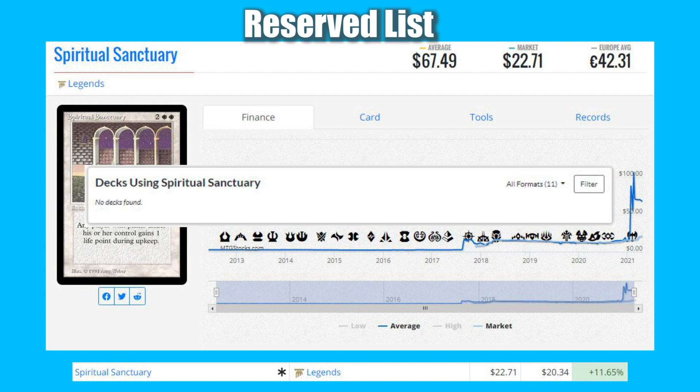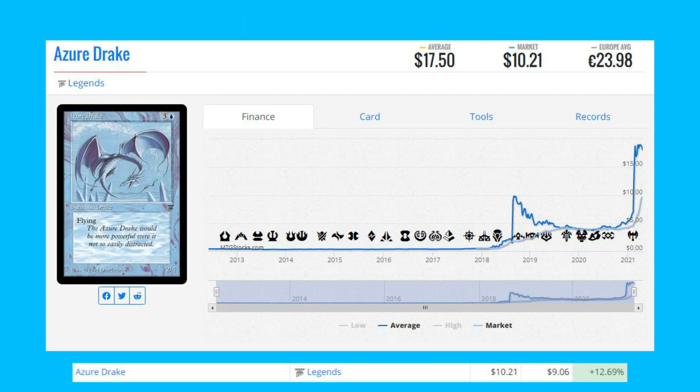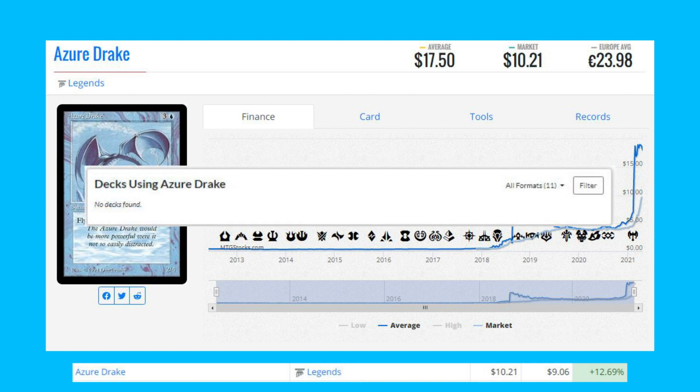Spiritual Sanctuary doesn't have any registered decks I found that are using it, but if you know of any casual decks that use it, let me know. The next card is Azure Drake from Legends — another card from one of the Four Horsemen sets, up 12.69% from $9.06 to $10.21. This card again sees no play that I could find, but let me know in the comments if you know of any casual decks that use this.